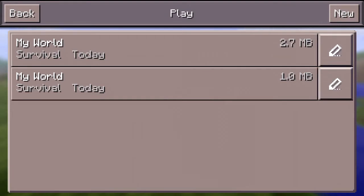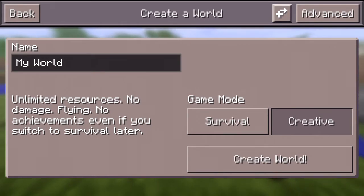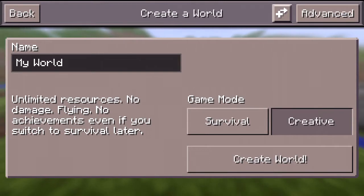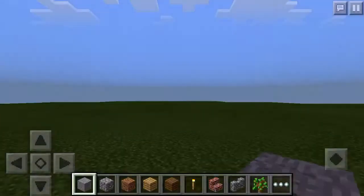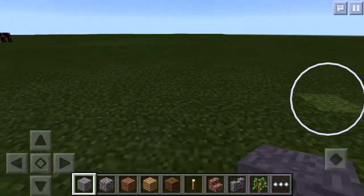I got two worlds but I'm gonna make a new one for you because I'm going to show you how to make a house under the ground. I'm gonna click on creative because I don't have anything in survival. Then advance flat, create world — I created the world.